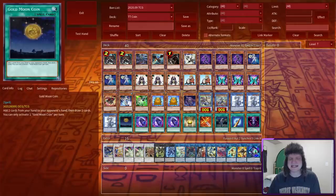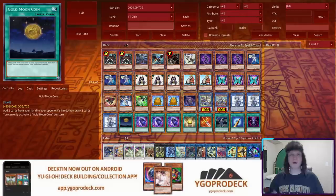Today, we have a card that doesn't seem like it'd cause any problems. Gold Moon Coin. Before we check out today's corporate stooge, however, a word about our sponsor.